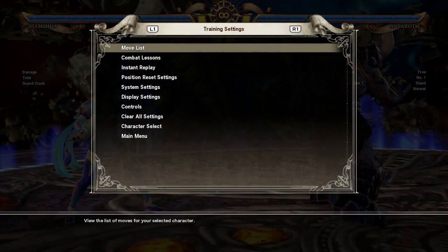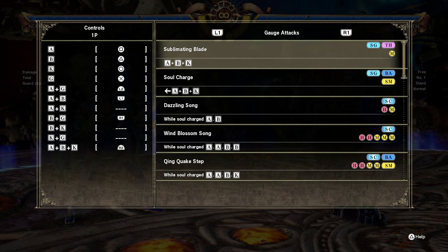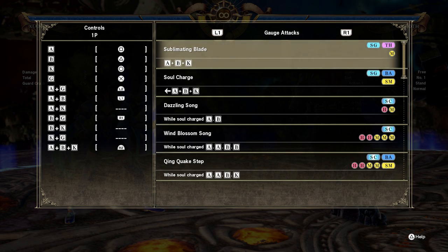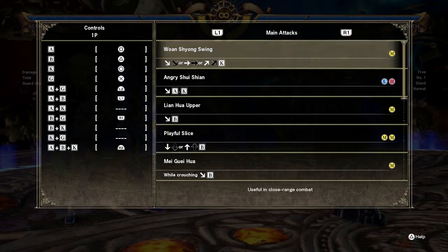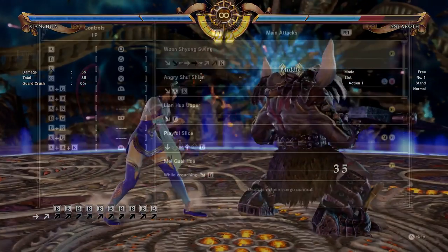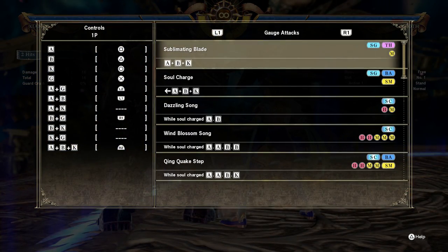If you go to training settings during practicing it gives you different options. You can see the move list of the character you picked. The first time I was looking at the move list I was like, huh, what does this mean? But it's a good thing that at the left side of the options screen it shows what each thing is. It's kind of obvious that H means high, M means middle, and L means low — like the main attacks, reversal edge attack, horizontal and vertical attacks, and more.